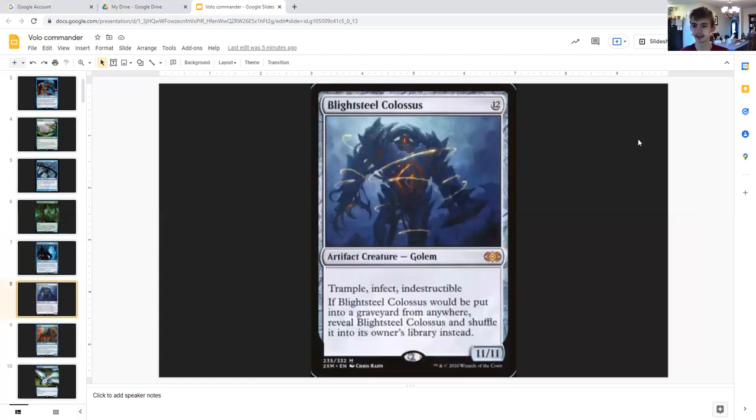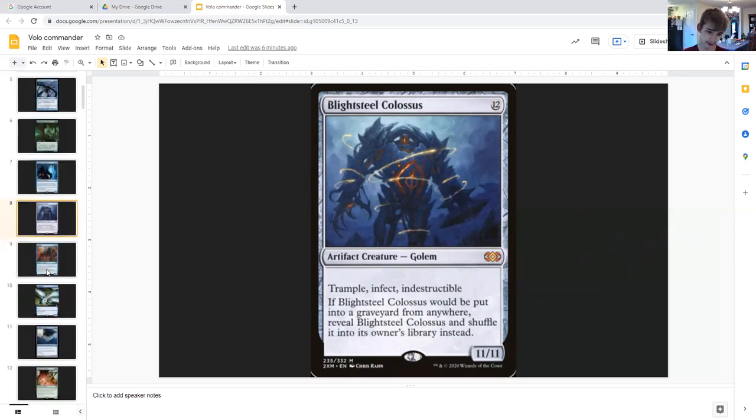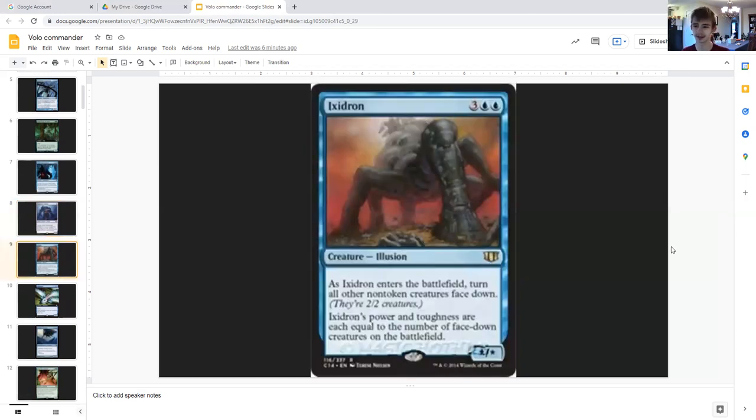Blightsteel Colossus — this should probably be put more in the category of just ending the game. For 12 generic you have an artifact creature golem, eleven eleven, trample, infect, indestructible. If it would be put into your graveyard from anywhere, you reveal Blightsteel Colossus and shuffle it into its owner's library instead — so if you're forced to discard it, it goes back into your library rather than counting as a creature type.